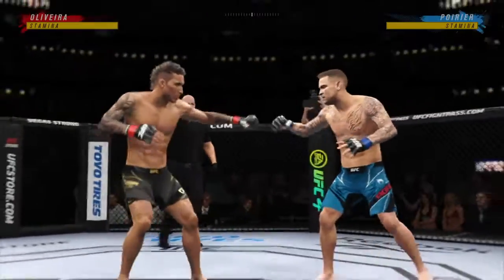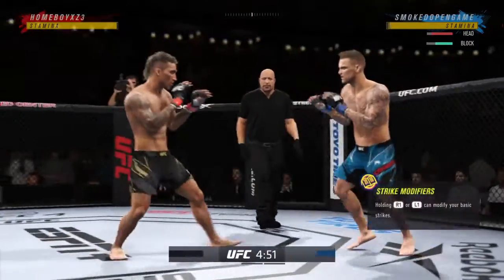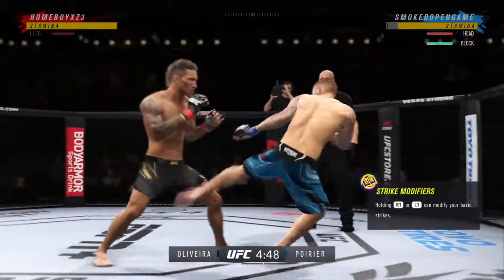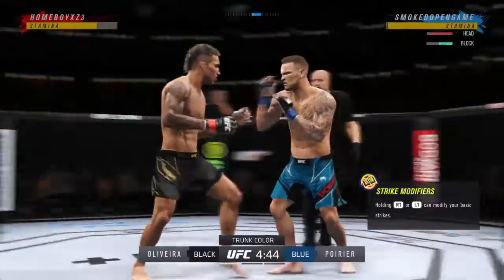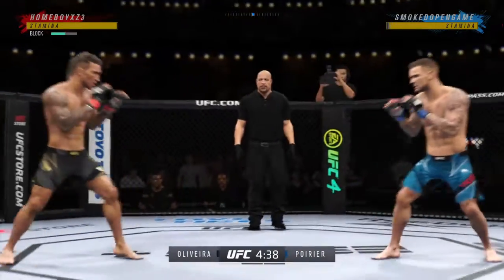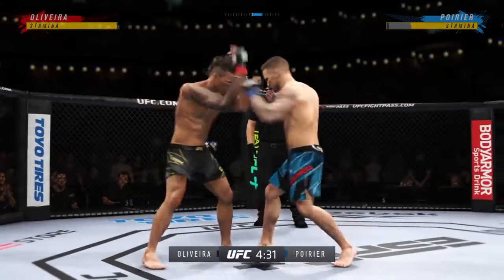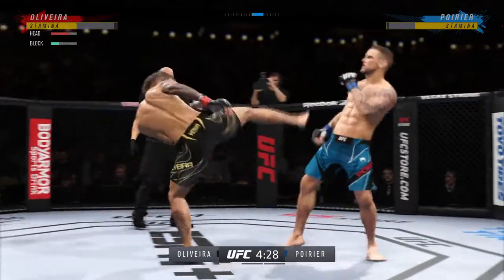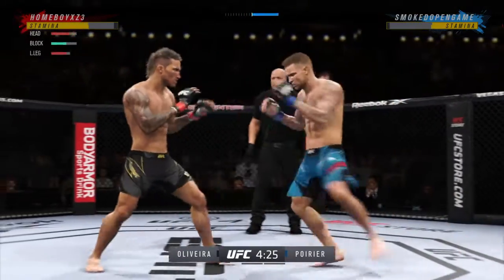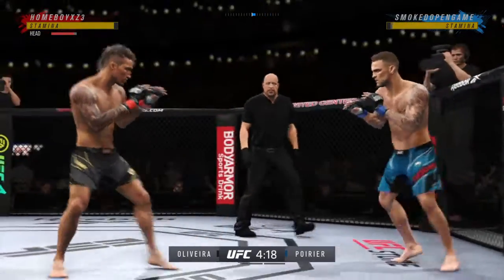Here we go with round one. It seems to be a situation in which he wants to do everything in his power to keep this fight on the feet. He appears to have a lot of advantages at distance. He has all the advantages because we don't see many specialists anymore in the UFC. Guys can generally do everything, but this guy is a jiu-jitsu player. He wants to get the fight to the ground and start to weave his web of traps to try and find a submission.